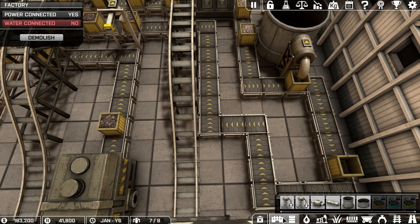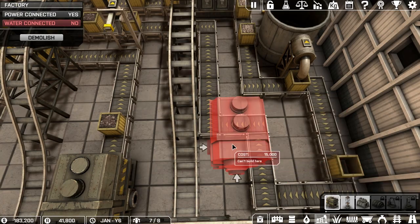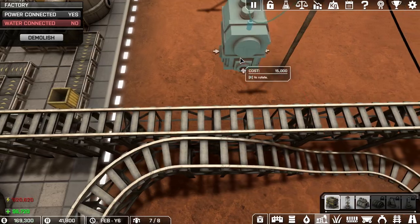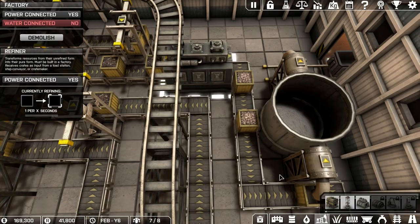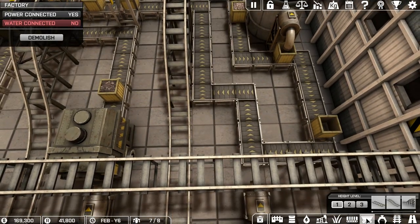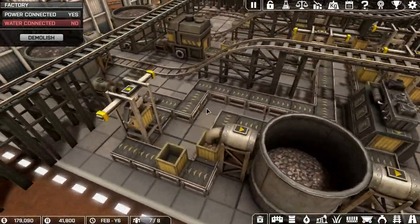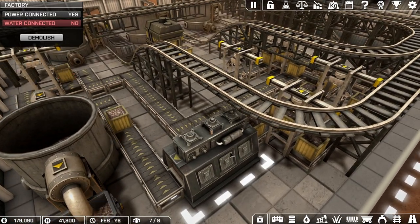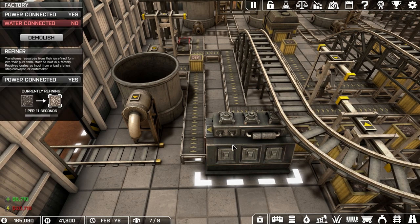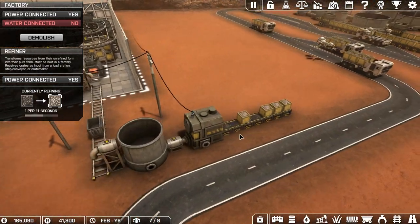How do I destroy crates in this game? Managed to make a destroyer of crates. Okay so now it works - technically speaking. It just takes too much time - one per 11 seconds, that's a lot. So that means I have to completely change how the factory is working, but I've managed to actually get this thing done.